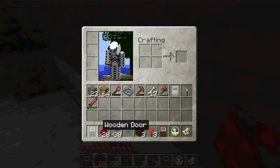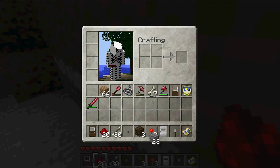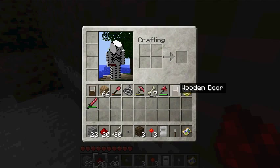So you need redstone, you're gonna need an iron door. This is good for multiplayer servers, like for hiding chests and stuff like that. And I think that's all I'm gonna need right now.